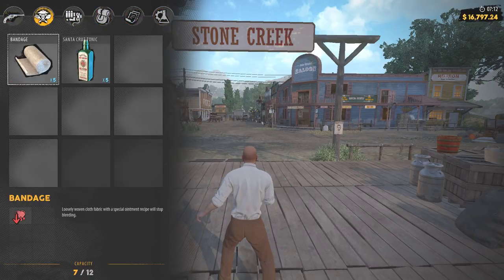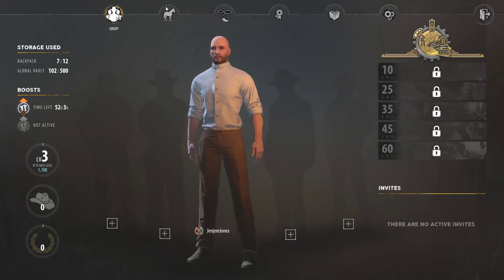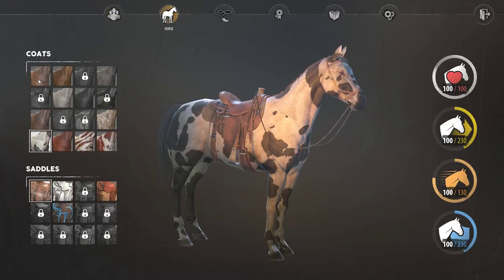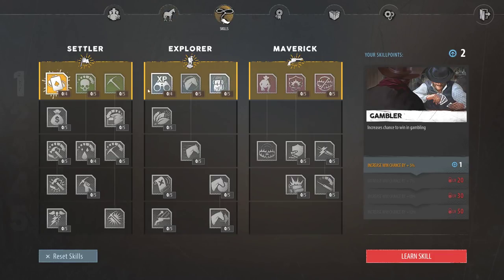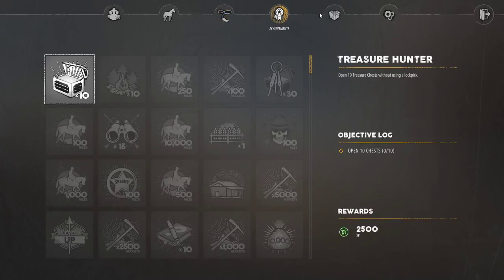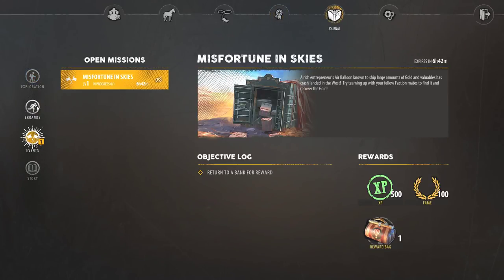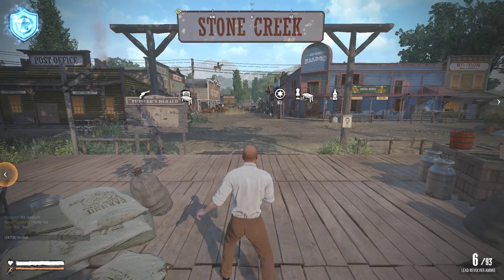There are individual tabs that show every category within the inventory. Escape is how you're going to get to the menus — you'll have one for group, one for your horse, and the ability to customize the horse skin. You'll have a few choices of saddle. Skills we'll get into later — that's a detailed topic so we'll come back to that in another video. Achievements, journal for quests — you'll see events and errands right now — and then of course settings.